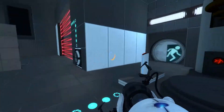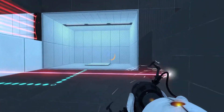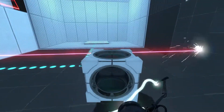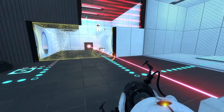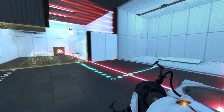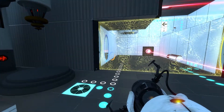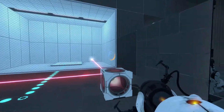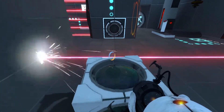Let's place one over here and grab the cube. That one's not accessible. This one won't really help if I do this. This one doesn't help either — because I need the cube on the Sendificator over here. What if I do this? Turn it around and place it over here.